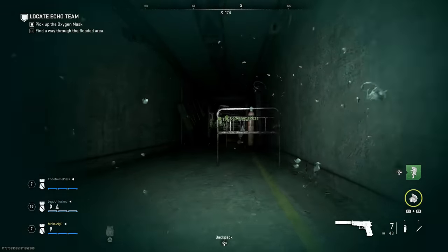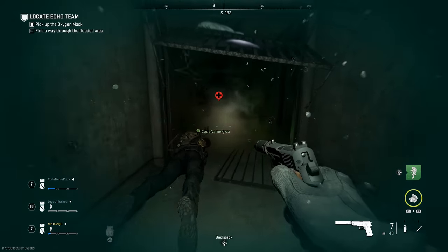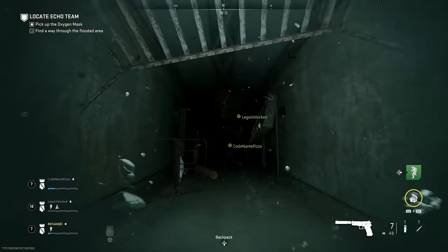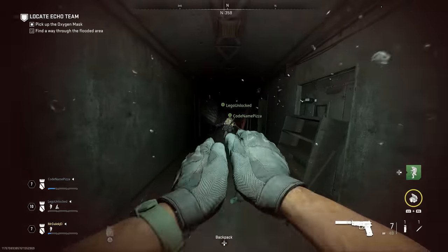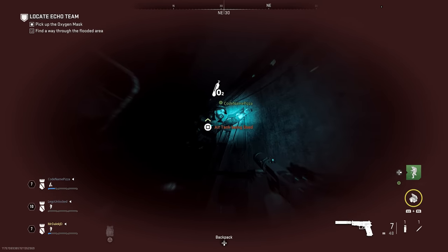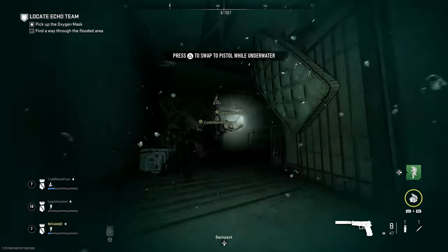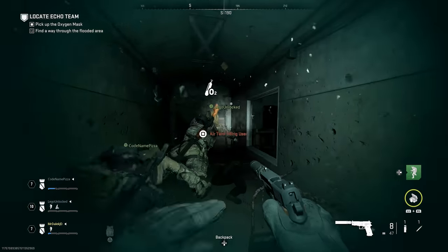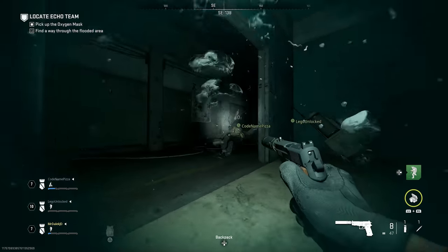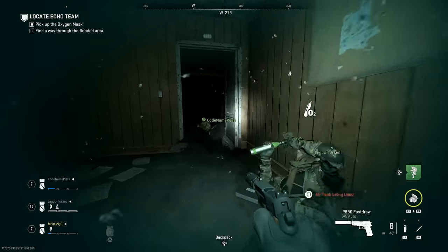To avoid the barbed wire, either swim straight into it or take a right through the doorway and there'll be a window you can swim through. If at any point one player dies, they will respawn where the safe area was, so they spawn very close to the team. But if anyone dies you're going to have to swim back to where they spawn, otherwise they'll die from oxygen loss before reaching you. We're going to follow this linear path through the window — it's essentially a little maze to find the end, and what you may not realize is that this actually switches up every time you play, so be a little wary.